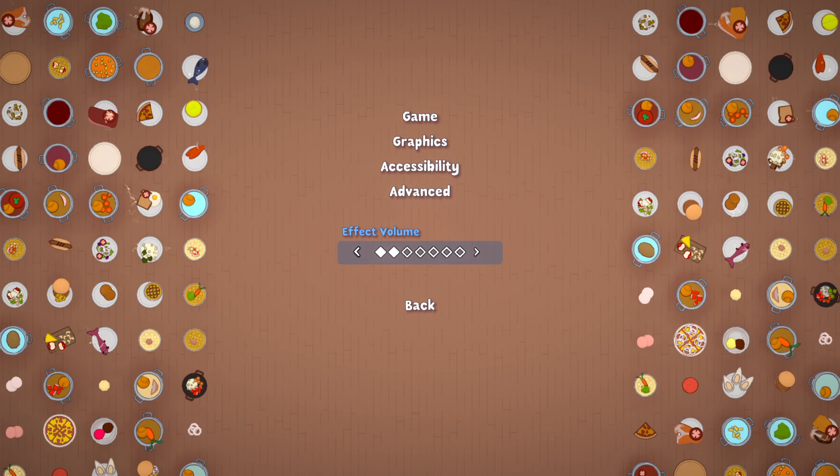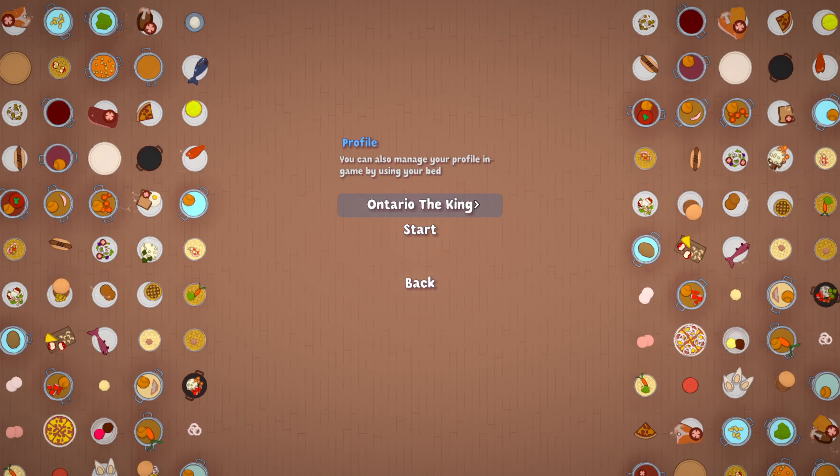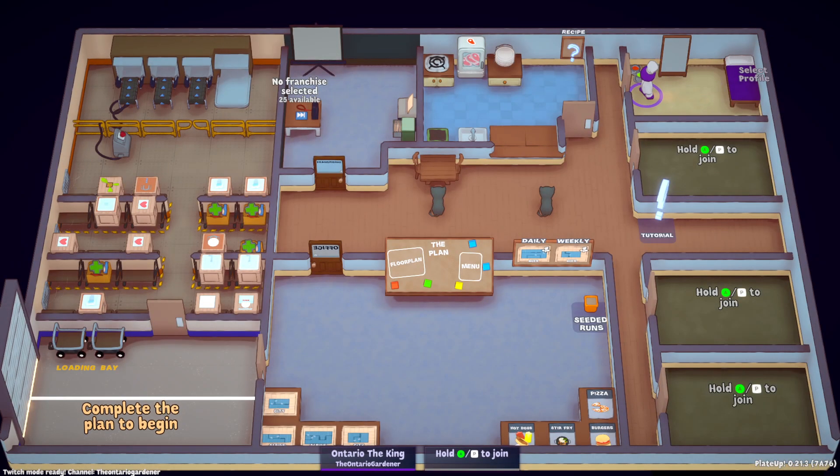So we're going to go back to your main screen. We're just going to do a single player game. You choose single player, select what profile you want. I have a bunch of profiles as well as ones for other people who play with me — Cranberry, Huffle, Vixen, etc. You can go to Create Profile right from this screen. I'm using Ontario the King, which is how I do a lot of my Played Up videos. And now it's taking us to the main screen.